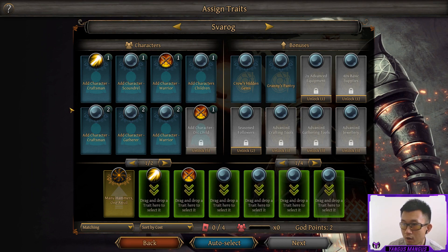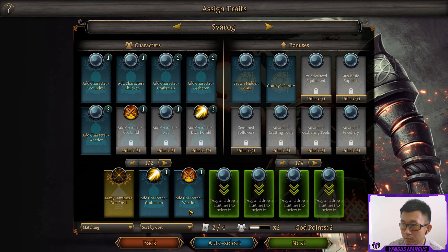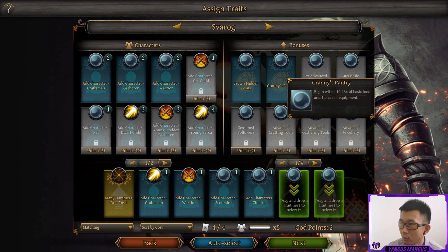We chose Svarog. We're going to use a Craftsman, a Warrior, a Scoundrel, and two children. That's a pretty balanced party for the beginning of the game, I think. For two neutral slots here at the end, we'll use Granny's Pantry to get some extra food.